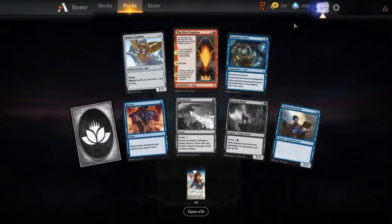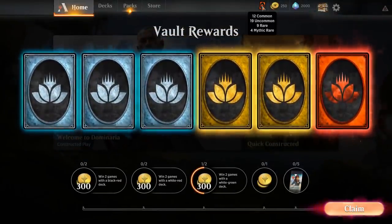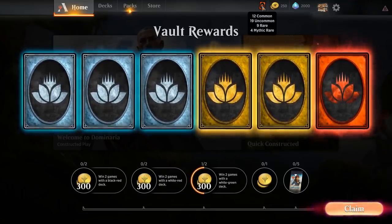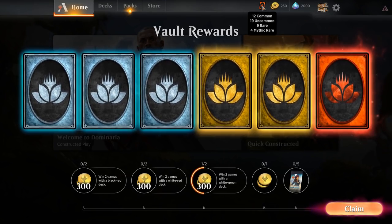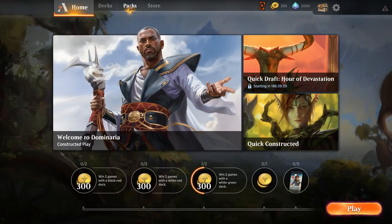Let's crack open the Vault and add to our Wildcard pile. Up to 12 common, 19 uncommon wildcards. Amazingly, we're getting more uncommons than commons — maybe that's how it's supposed to be. I guess it's a good thing because we're gonna have all the commons we could ever want. Back to the packs.